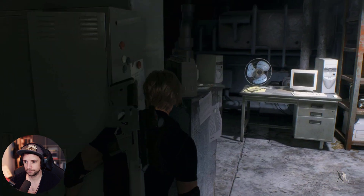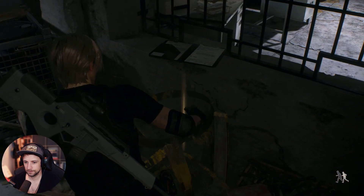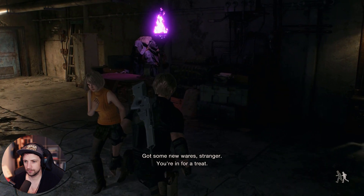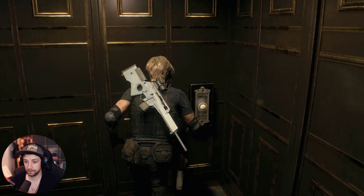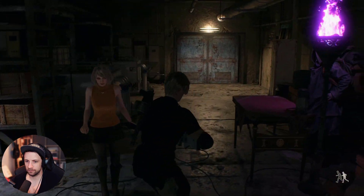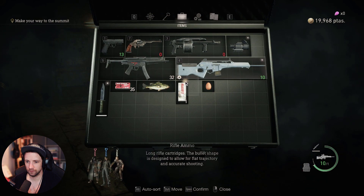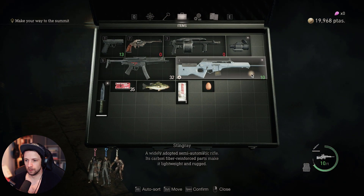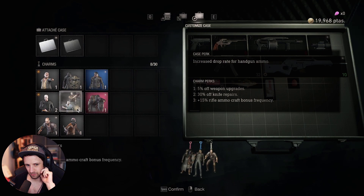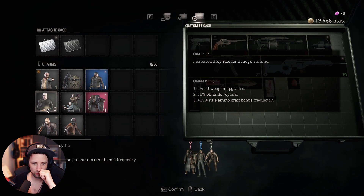Hello mister! Oh, barrel. Got some new wares, stranger? There's another one of these — I'll be right back. Just finished the shooting range. It's getting harder — one S and two ACE, that's good enough for me. I bought some new stuff. That's submachine gun ammo. Craft bonus.